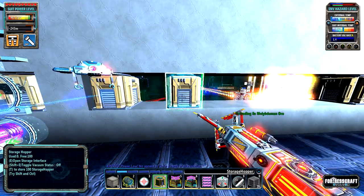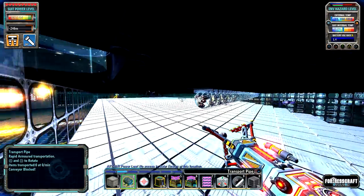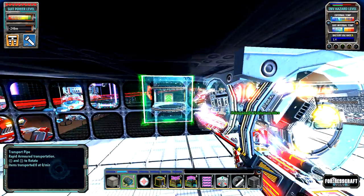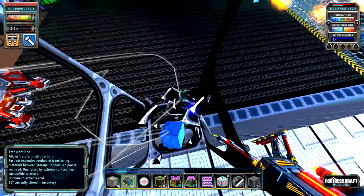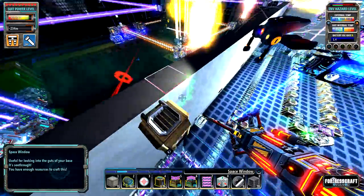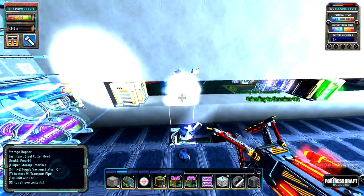Actually, I want you right there — I'm going to bring you up like this, over here. These are steel cutter heads. I need them for biomass and crystals still. I don't feel like making a trencher specifically for those. And now that I'm thinking about it, I don't really want the steel cutter heads going into there.